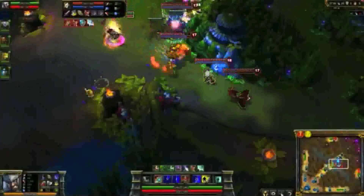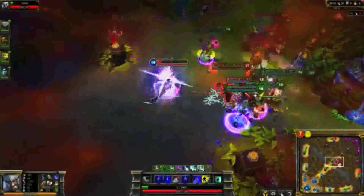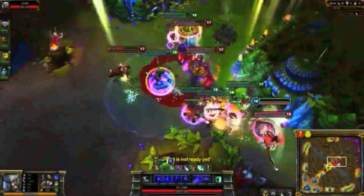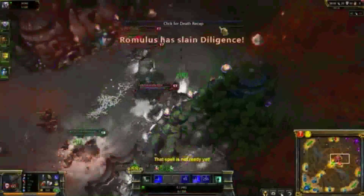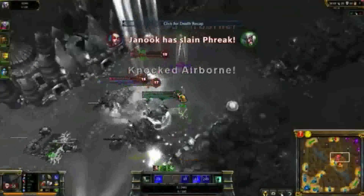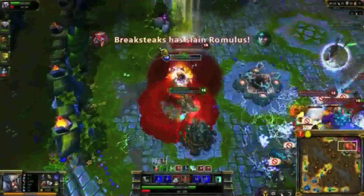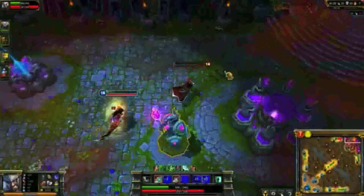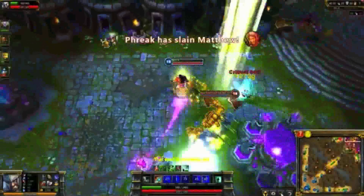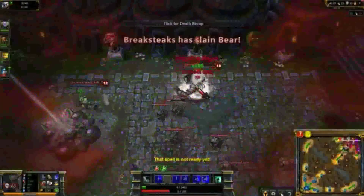Tryndamere is extremely position-reliant. Diving headfirst into Vayne gets me shoved around and makes me use Undying Rage before even dealing any damage. Thankfully, I am able to use Spinning Slash and Flash to take out Tristana. But if I had taken any other angle of attack at the beginning, I'd have survived this fight. I manage to separate Vladimir from the rest of his team and dive relentlessly to pick up the kill. However, I make a huge mistake in using Undying Rage well before I'm about to die — at no point do I actually drop below one health during its duration. As a result, Blitzcrank and Tristana clean me up, even though I could have killed at least one of them very easily.